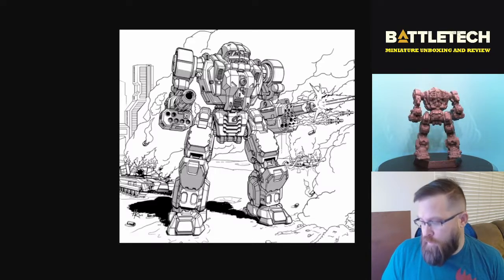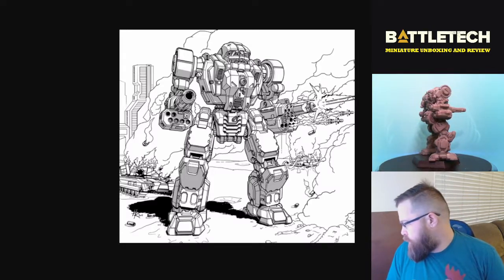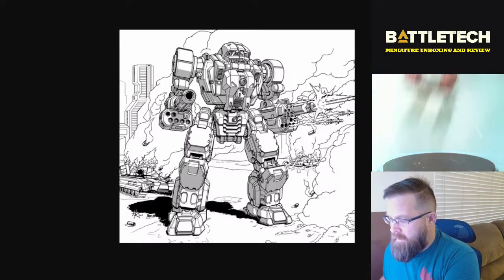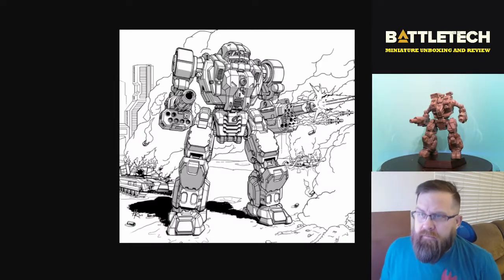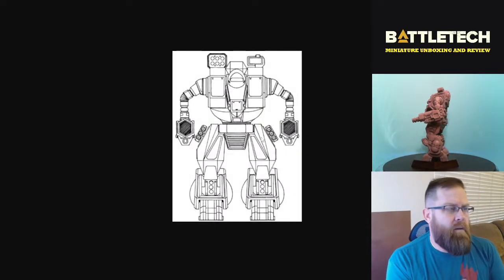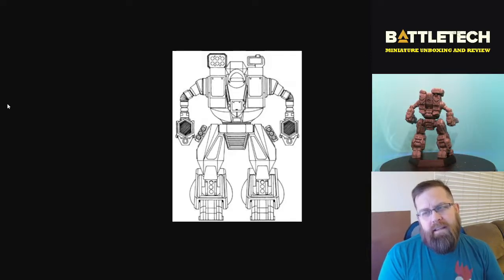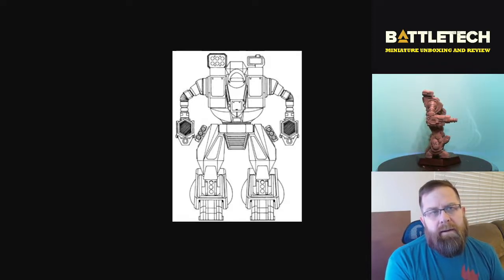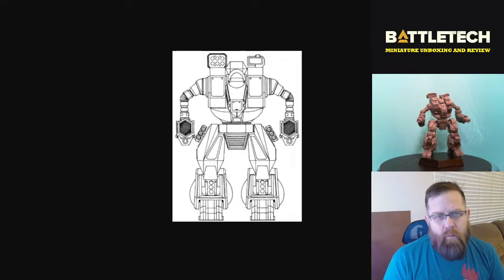I'm looking forward to painting this one. Moving on to our next mech, which is going to be the Hellbringer or Loki. Now this is basically the clan version of a Warhammer — it's got the paired weapons in each arm that are identical, and an SRM pack on the shoulder. In the original art from 3050, it looks like there is a sort of missile system on its hips, though technically it only had the one missile system — you could consider it anti-personnel pods or something along those lines.